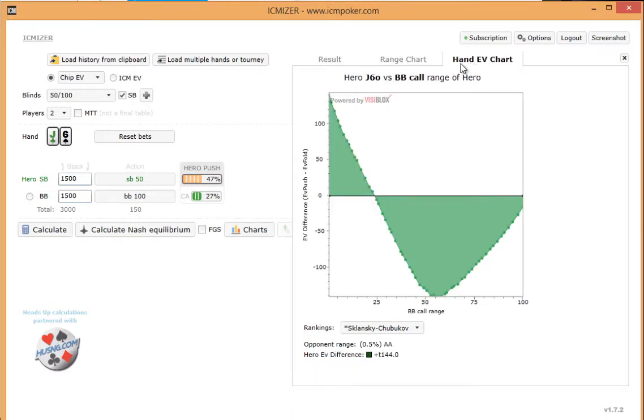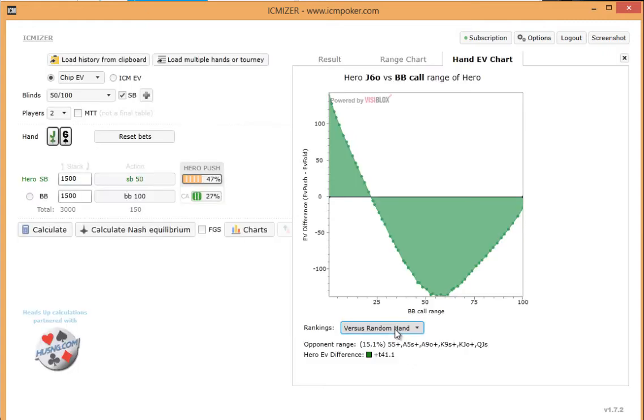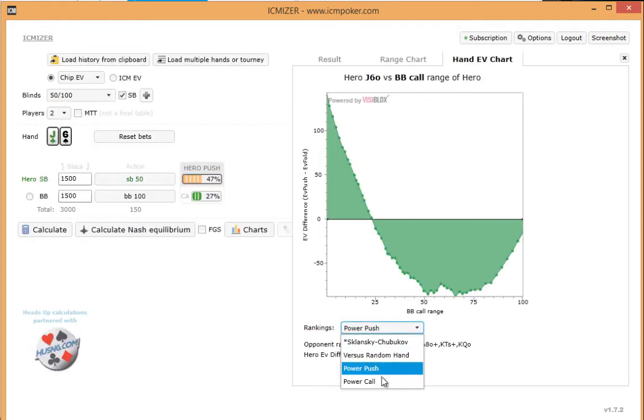Next I'm going to jump over to the hand EV chart. This shows how this particular hand shown over here to the left fares against the big blind's calling range. As you can see, the tighter he calls, the more money we make — this is in chip EV currently, which we can change up here to the left. As his calling range gets wider, we make less money, but then as it gets even wider, we actually lose less money — so he has an optimal calling range here. We can also choose these hand ranges based on different rankings: the Sklansky range, random hands, power push, power call.